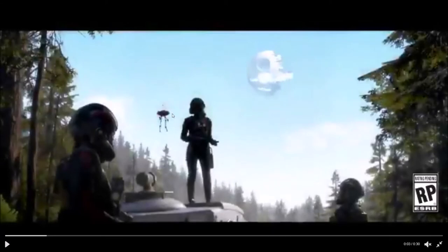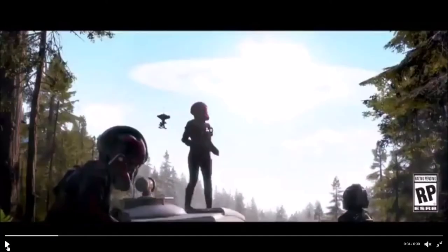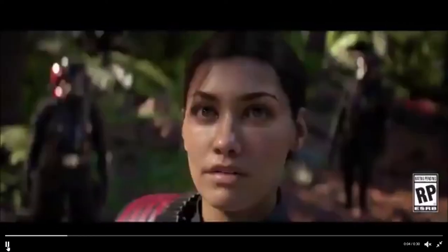Here we see what looks to be the Seventh Sister's drone from Star Wars Rebels, and some TIE pilots standing on top of an AT-ST, obviously positioned on Endor. They're watching the Death Star explode — pretty startled.